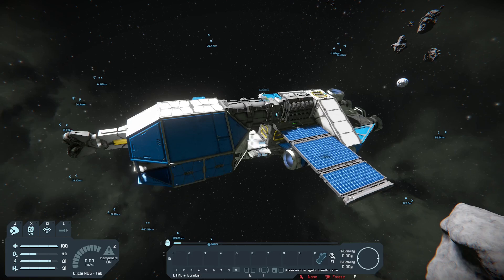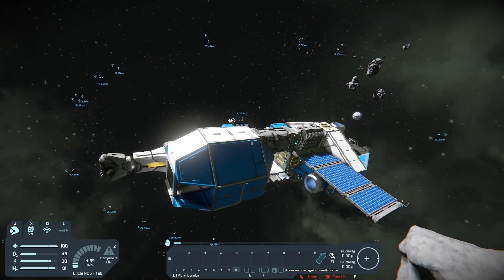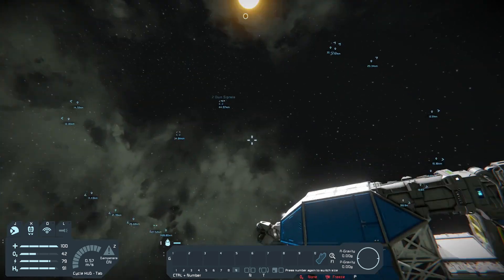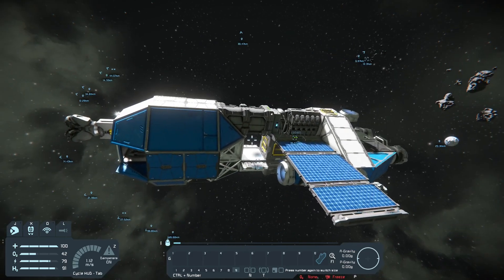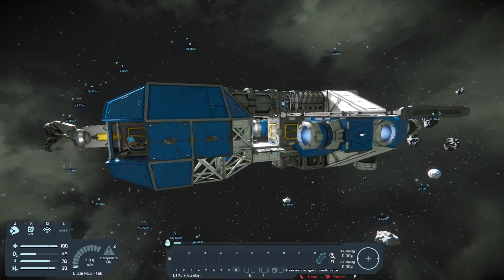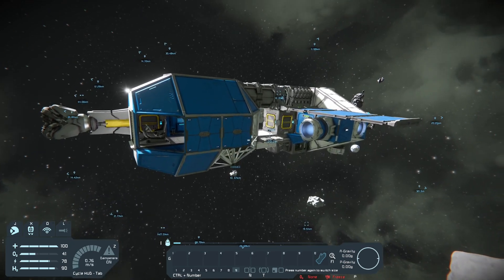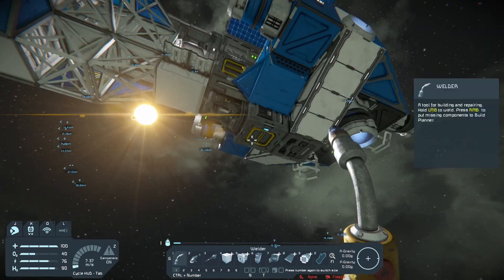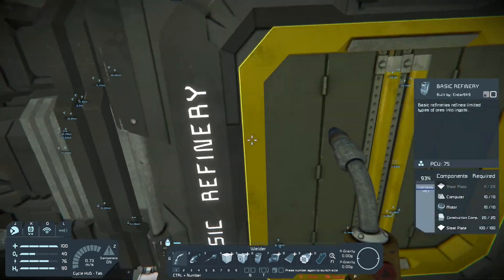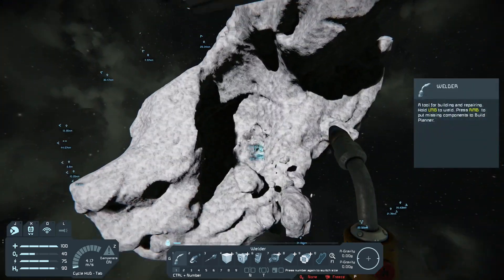Hey guys, what's up? It's Endar. Today I'm continuing the series I started two weeks ago about starting off with a pod. This is very useful for survival servers where it's basically a race against time to be the first one with a safe zone base. So I'm going to assume you've seen the last video - if you haven't, check it out on my channel. You know from the last video that we started off by making this basic refinery and basic assembler, and then going on to make a small cargo container by mining the cobalt.